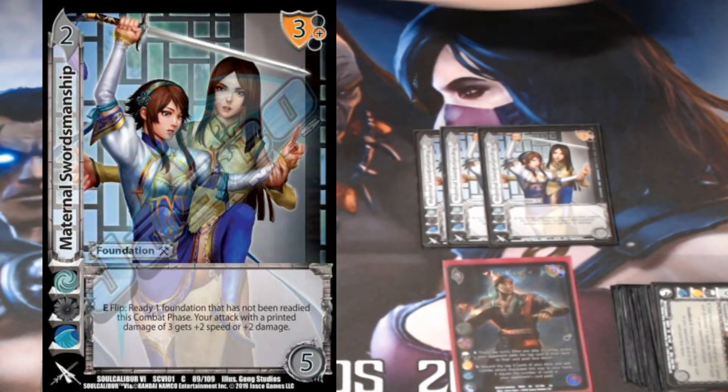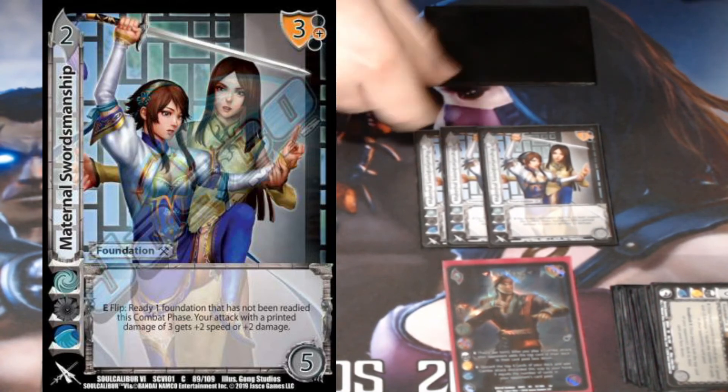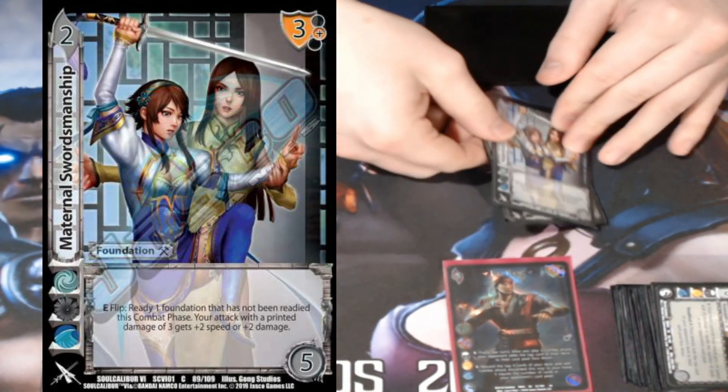We're playing three Maternal Swordsmanship — still in the 'gotta kill you' phase. Flip: gets plus two speed, plus two damage, then readies a card. Self-explanatory for the same reasons God of Thunder and Ridding the World of Outsiders are in here — just another version of that.